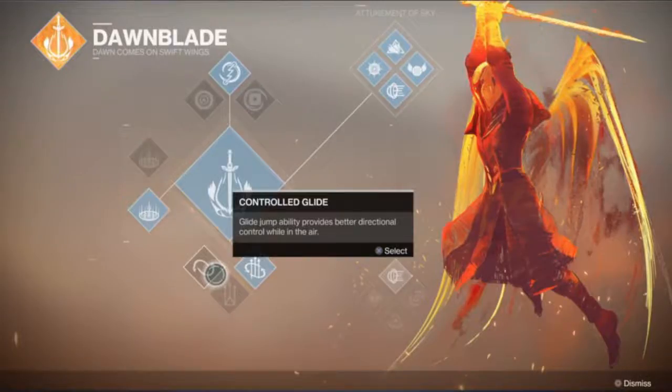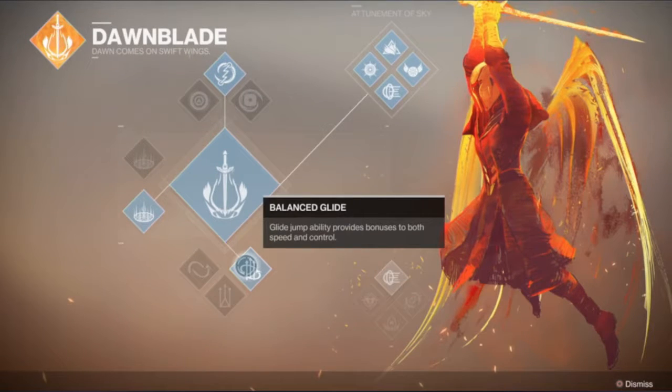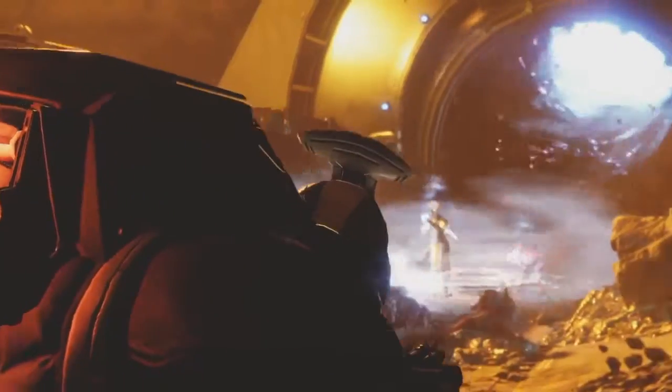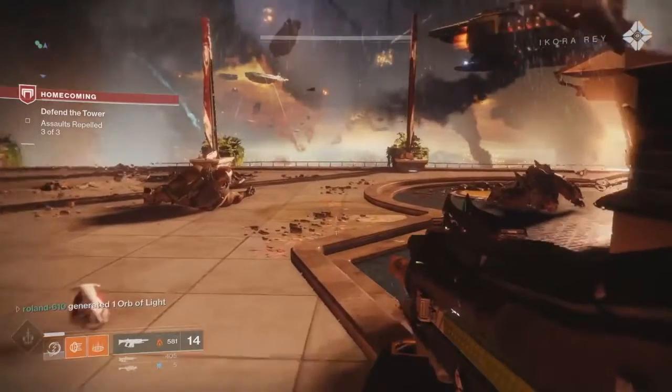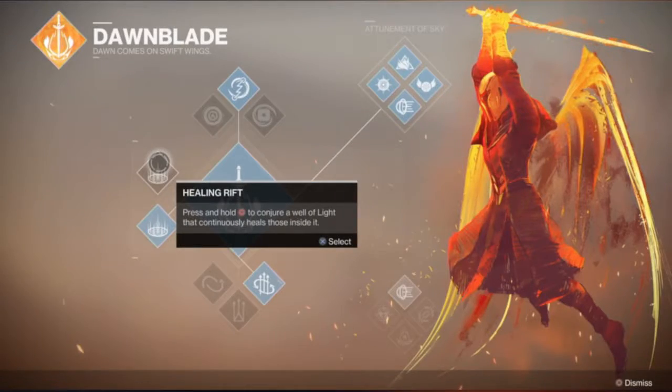Moving on to the jumps, we still got similar jumps from the Sunsinger or Warlocks in general. You got your Controlled Glide for more control, your Focused Burst for a boost of speed, and your Balanced Glide which gives you a bit of both speed and control. They also introduced a third skill for each of the classes. For the Warlock, it shows up on your HUD right next to your melee and grenade underneath the super bar, and it is a Rift.